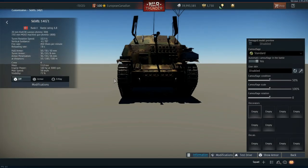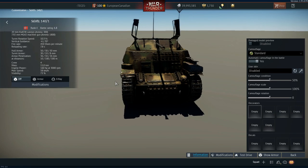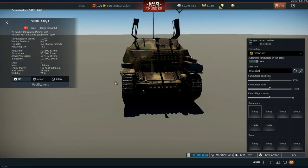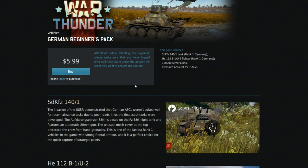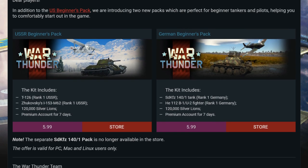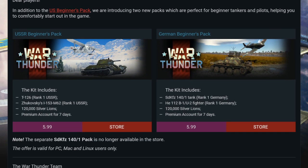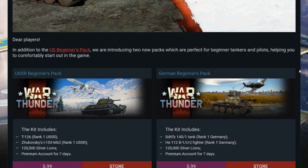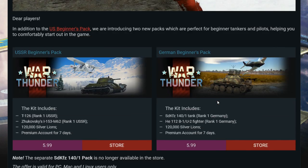Overall, all of these packs — including the American one added a while back — are great purchases whether you're a new player or an older player looking for some fun rank one vehicles. The T126 and Sd.Kfz 141 in particular are standouts. My only real criticism is that there's no naval component, even though starter naval premiums exist. But for ground and air combined, these are really good value for money. Pick them up based on whichever nation you want to play.